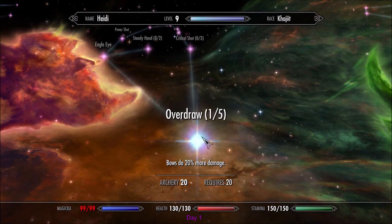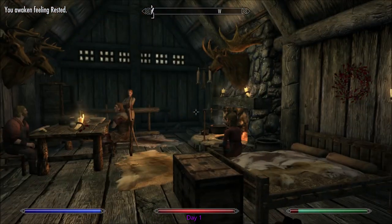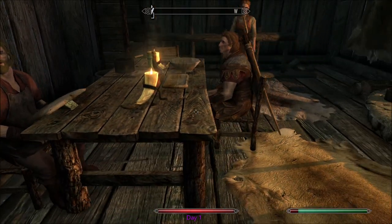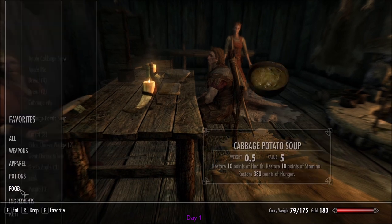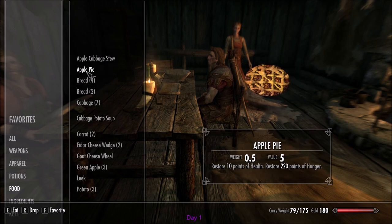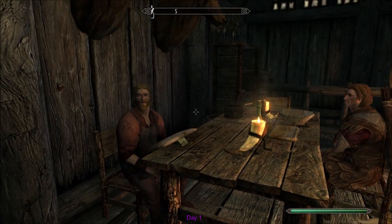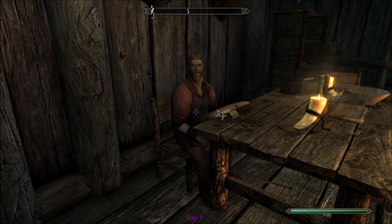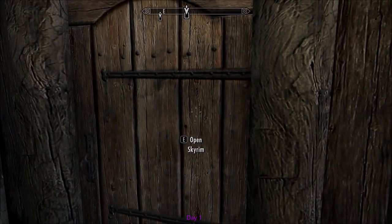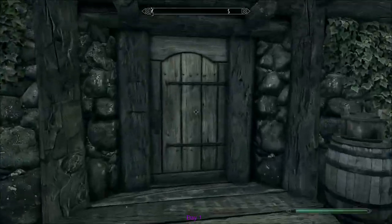We still have one point to spend — bows do more damage, of course. That's always gonna be useful. Now we have all these perks and we're not quite level 10, which is amazing. I'm a bit peckish so let's eat this apple pie. Now we've done that and we're fully rested — we're gonna go over to the trader.